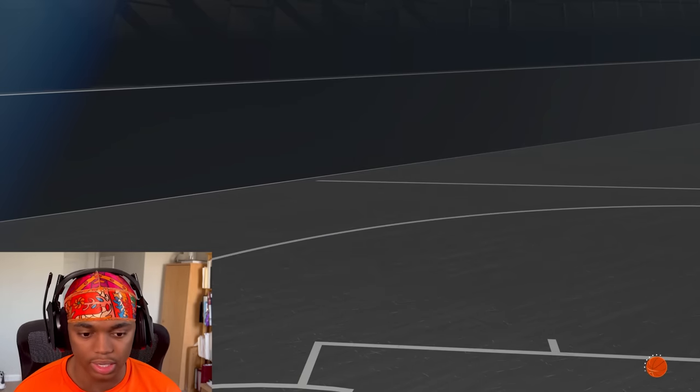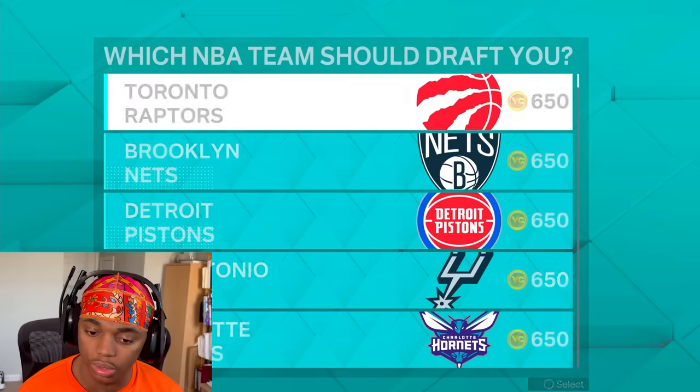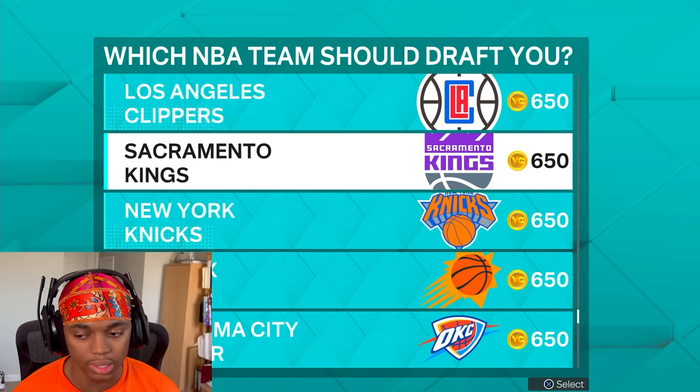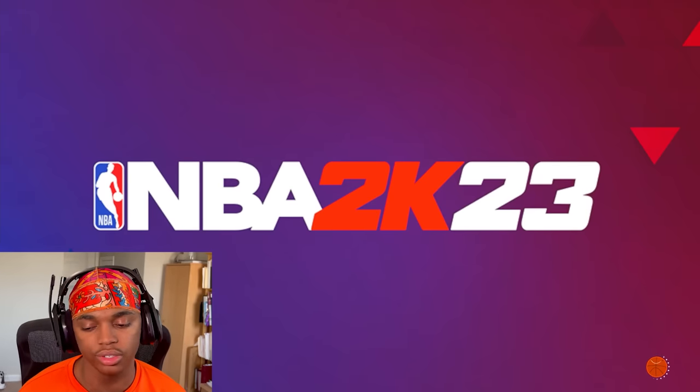It's going to ask if you want to skip it — yes. Then it's going to ask for your college team, which doesn't matter. But for the NBA team, you do want to pick the Kings. I'll go over later in the video why you need to pick the Kings — it'll help during the process.